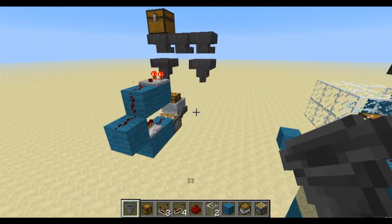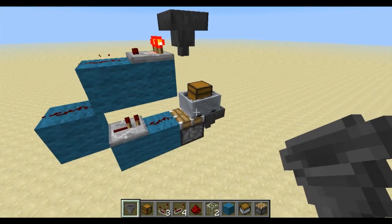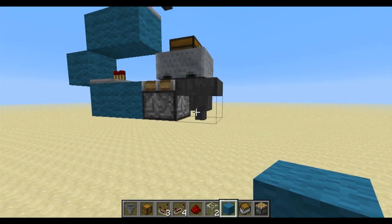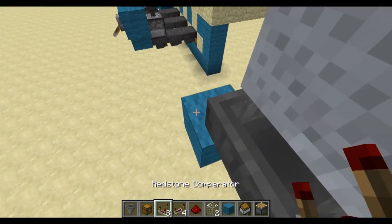Right off of this one, we will build a little mechanism for getting the cart going. All this is, is right off of this hopper, you are going to want to have a comparator coming out.